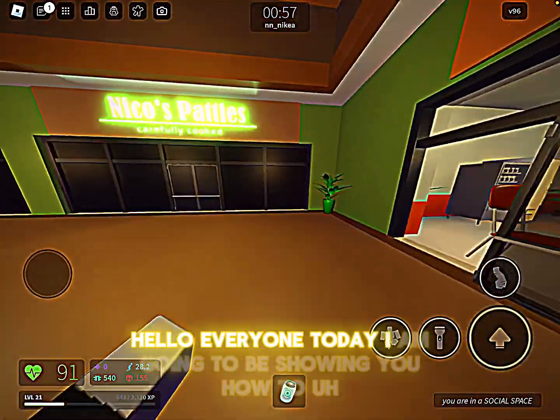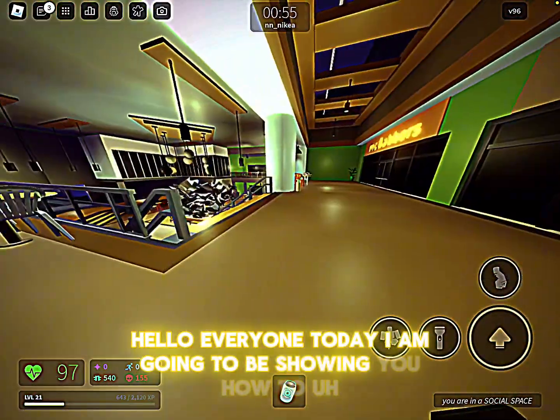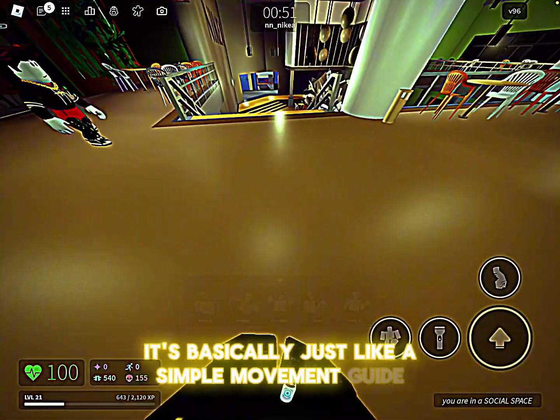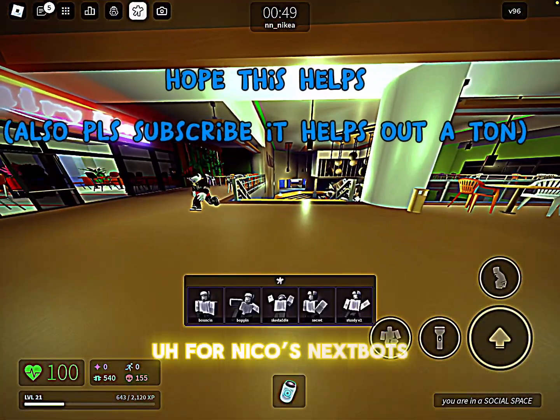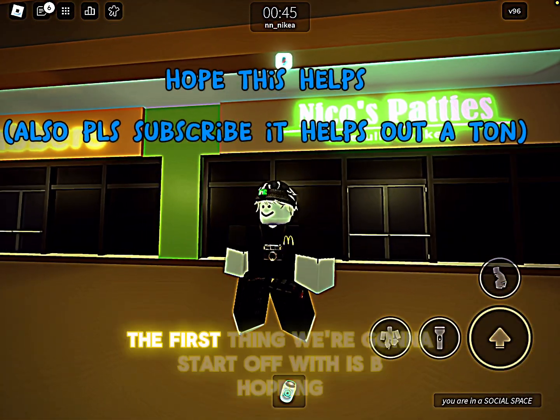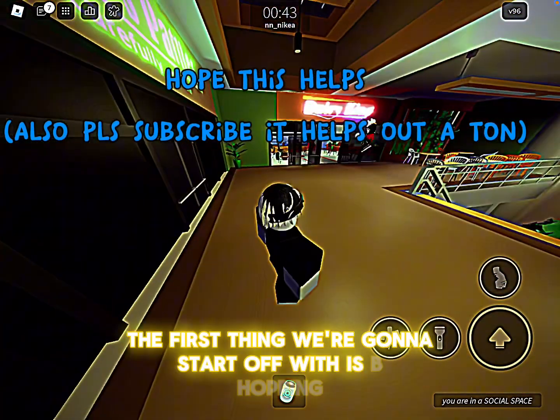Hello everyone, today I'm going to be showing you a simple movement guide for Nico's Next Spots. The first thing we're gonna start off with is b-hopping.